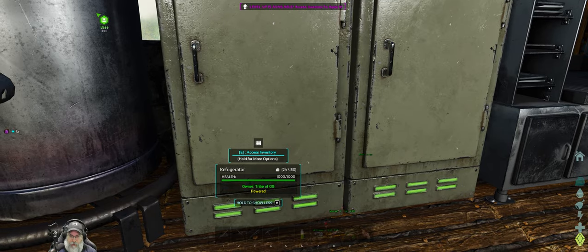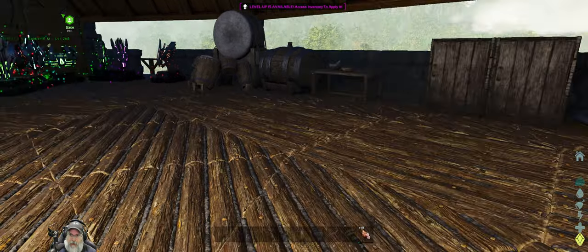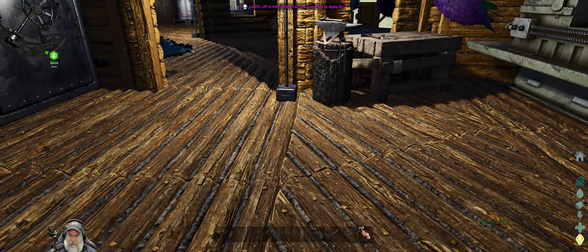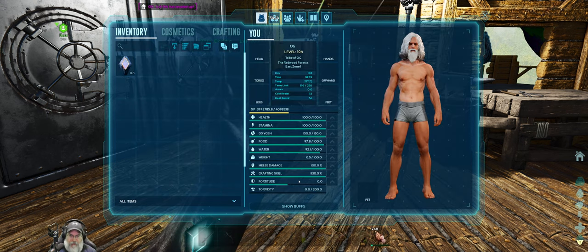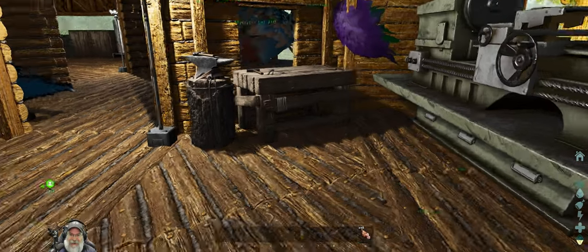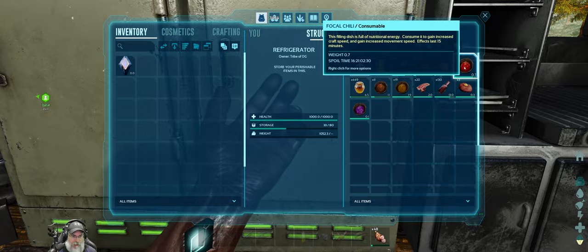Let's grab this and put it in here for now. What we're going to do is put every single point we have into crafting. That gives us 1,130% crafting. Let's also grab one of these which will make the crafting faster.